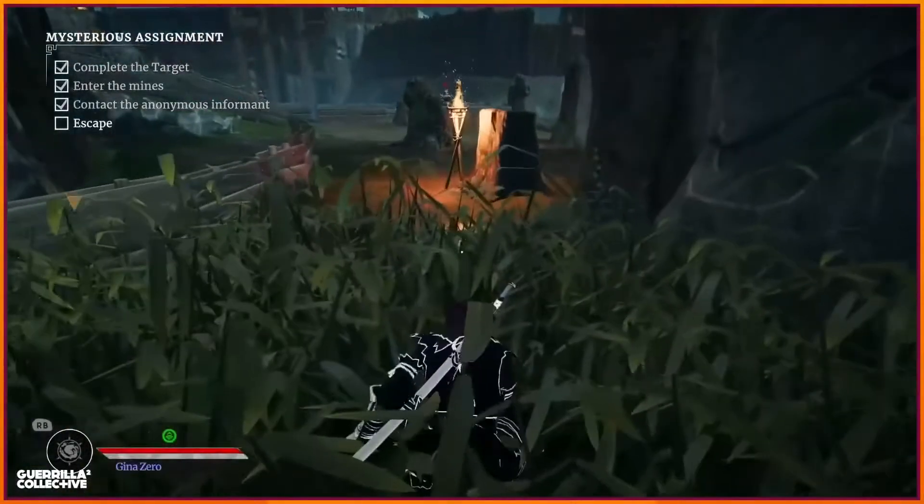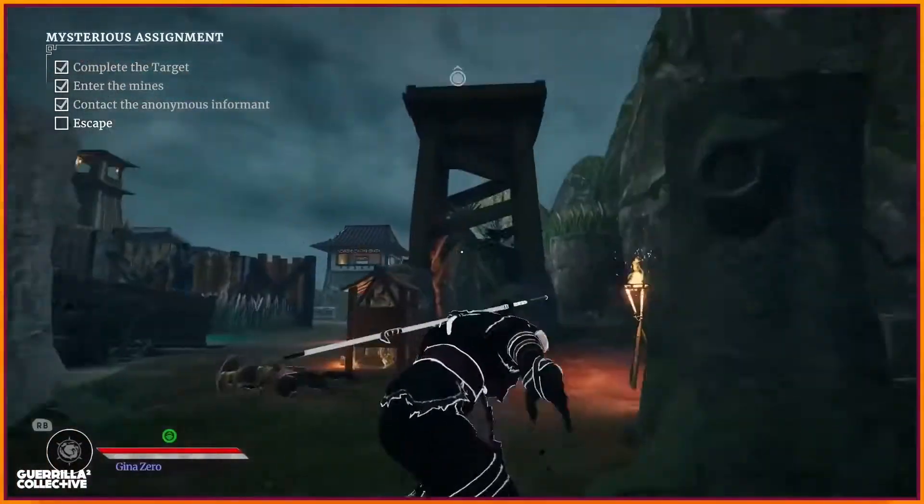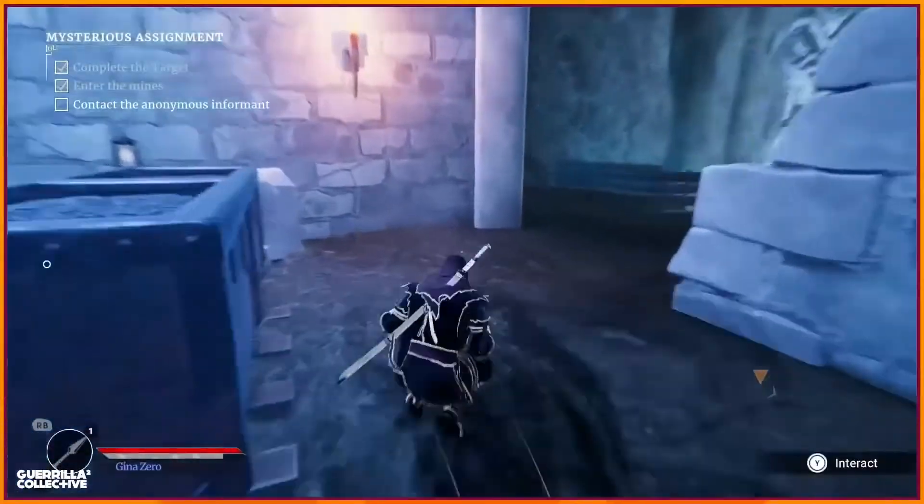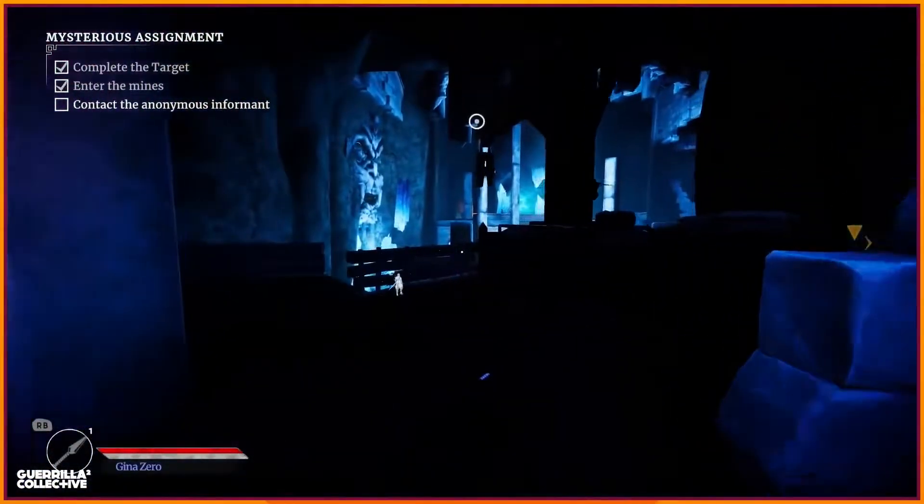Stealth is the heart of Aragami 2, and we wanted the player to actually feel like a ninja — to be fast and agile, to use the environment in their favor, and for the shadow powers to feel more organic.